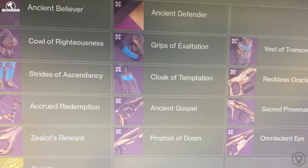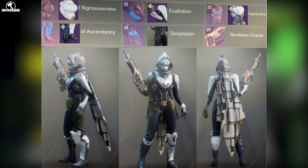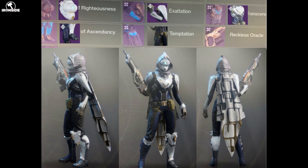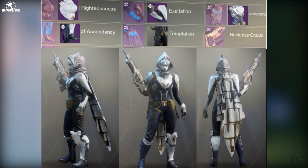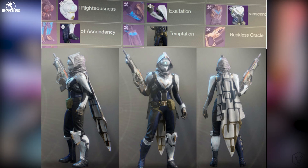Here we have another shot of the collection screen showing what looks to be the Vex gear set. I don't think this is the raid gear — it would be very silly of Bungie to put raid gear on the collection screen at an event. However, people are getting really annoyed on Twitter because apparently this set is literally just a reskin of the Curse of Osiris DLC set. As you can see in the comparison on screen, yes, it looks very similar. Bungie are known for reskinning a lot of stuff from previous expansions, and there's a massive Reddit thread of people who are really annoyed — and I can see why.